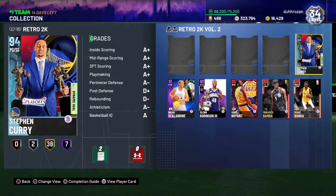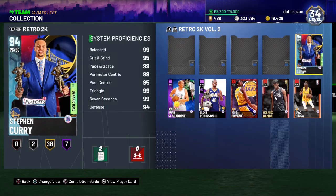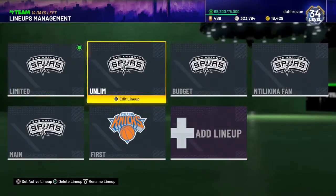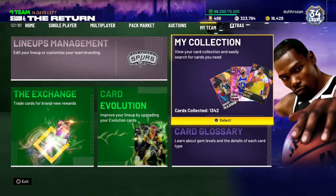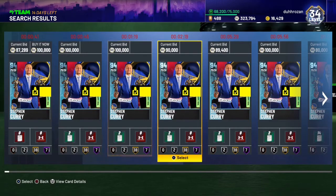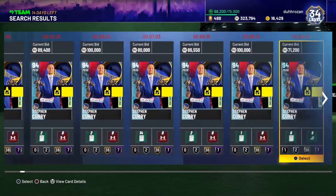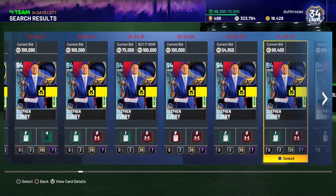If you did not get the Pink Diamond Steph, pick up this Diamond Steph right here. Hot zones are exactly the same too. Again, if you did not get the reward Pink Diamond Steph, you can literally buy this Diamond Steph for 100k or less — bids are at 89k, I'm sure you can snag one for 90k or less.